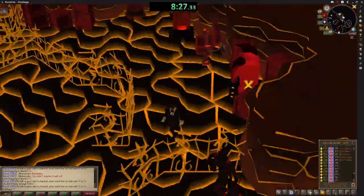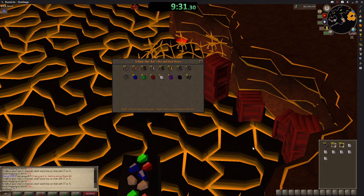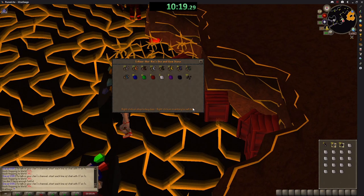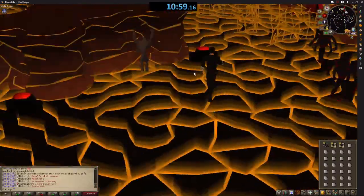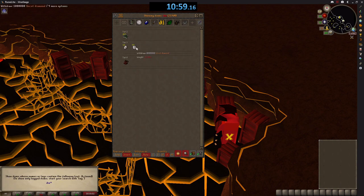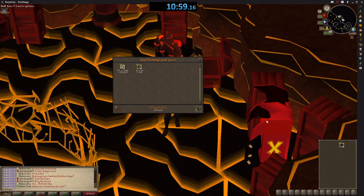When your inventory is full there is a bank just to the north, and if you're doing this for a long time you may wish to use a stamina potion occasionally as well. It took me 11 minutes to do that run, finishing with 99 diamonds worth 275,000 GP, which was a 208,000 GP profit, and that works out at 1.13 million GP per hour.